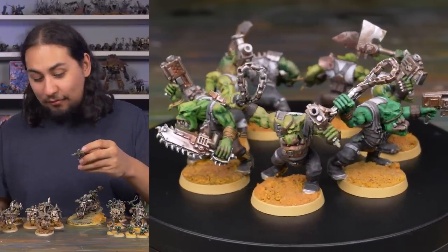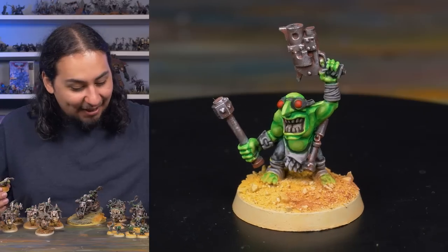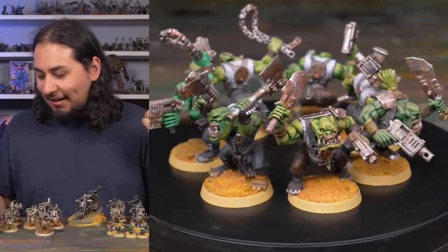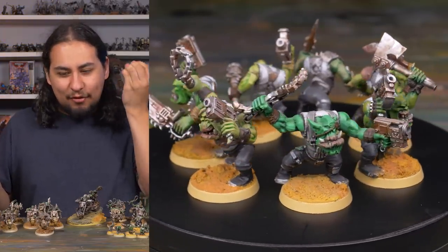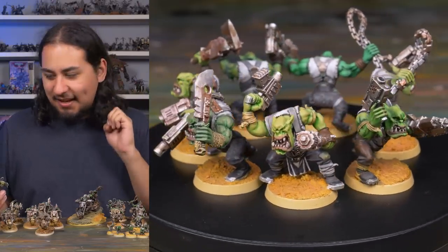Sometimes I end up with a very, very neon Orc. I think this Gretchen is the ultimate neon Gretchen. And sometimes I end up with models that are really, really brownish or really, really gray. I just like that every single Orc is slightly unique. I feel like if the Orcs really were a species in the galaxy, every single one of them would be slightly unique.